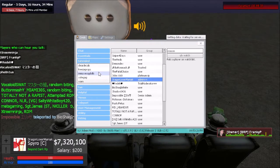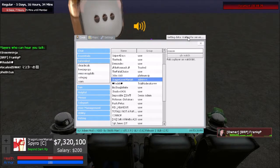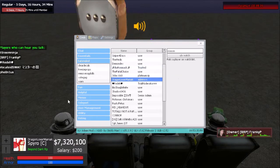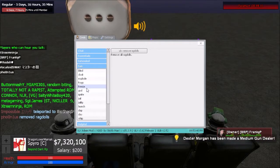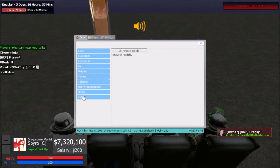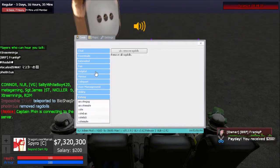You've got freeze props and remove ragdolls — you can clear ragdolls, decals, and freeze props even as a trusted rank to help stabilize the server. If the server is lagging, do all three. If you notice a lot of gore during purge or a zombie event, you can clear ragdolls and clear blood. Vote gag is pretty much useless — just use gag directly instead.